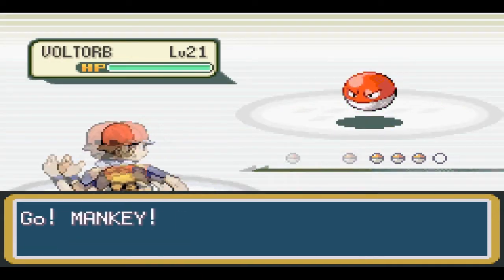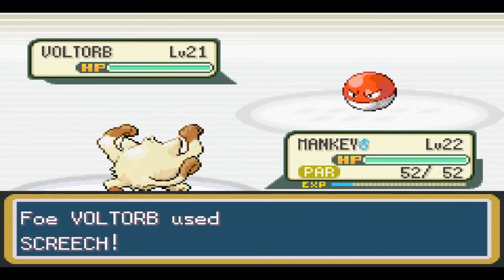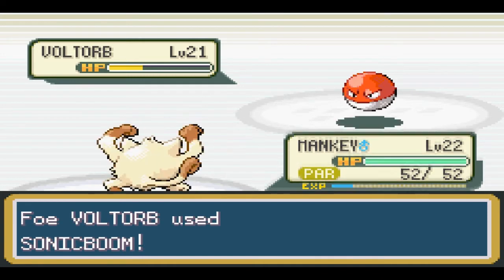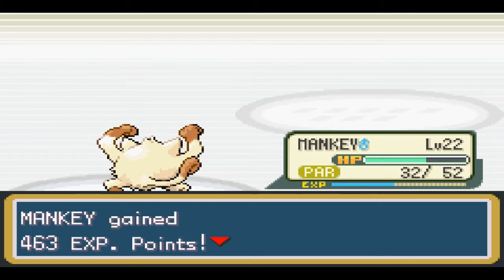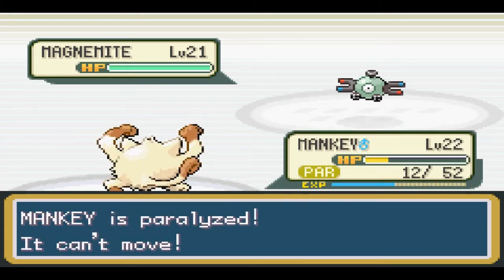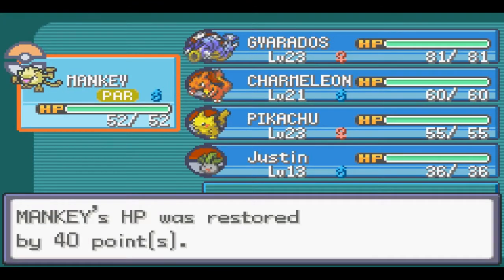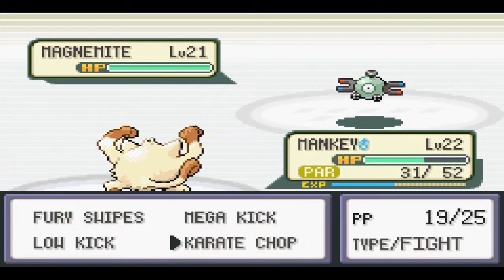We're going to battle a Voltorb here. Get in there, Mankey. Hopefully my Pokemon can defeat Lieutenant Surge, because my Pokemon aren't totally underleveled like they were before, but we don't have a serious type advantage over him at all. I was considering going to catch a Diglett, but I figured I'd give myself a little bit of a challenge here. If I fail too much, I'll probably end up teaching Mankey Dig. We got the Dig TM back in Cerulean — I might teach it to Mankey or Charmeleon just to get a type advantage over Lieutenant Surge, but hopefully it doesn't come to that.